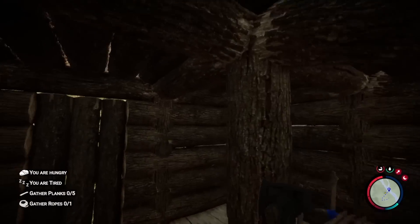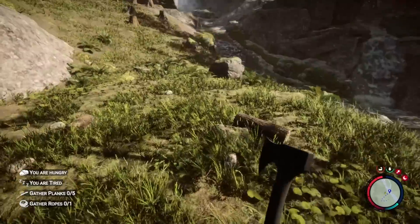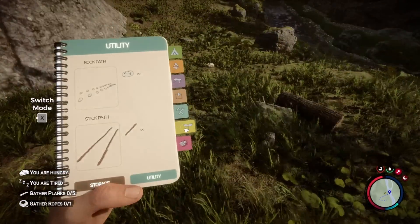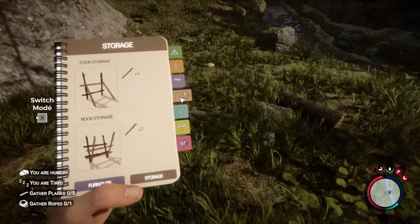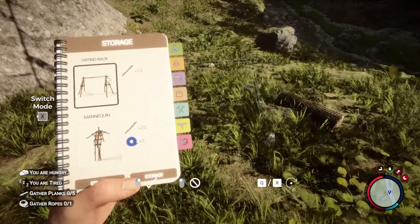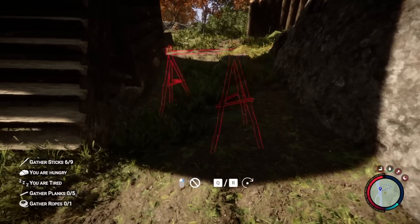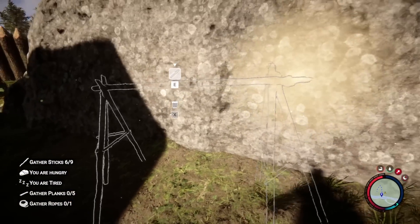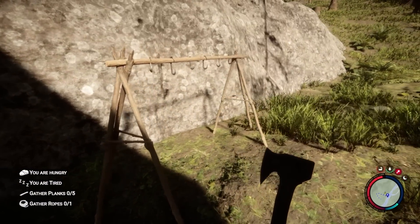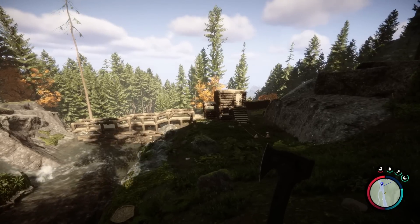We still need to sort out various other things, such as ways to keep food prepared. We can do that with a drying rack — once you find it in the blueprint menu, just add the items and there we have a drying rack.